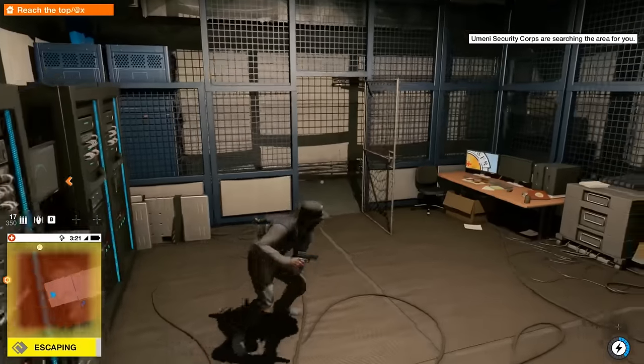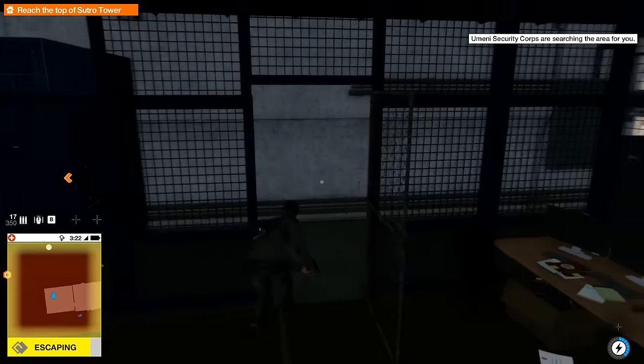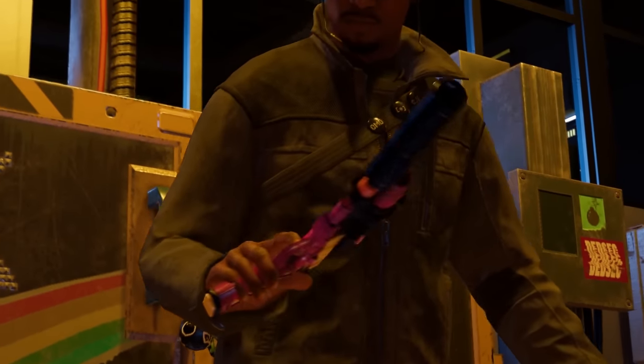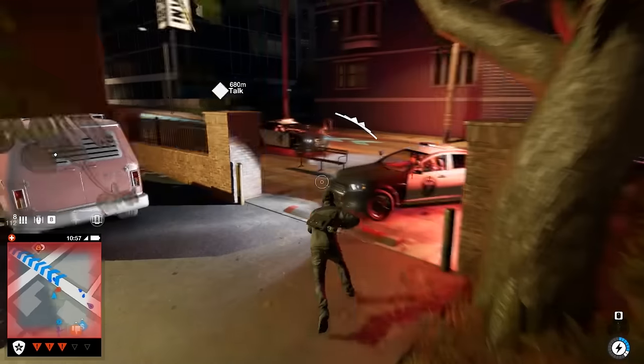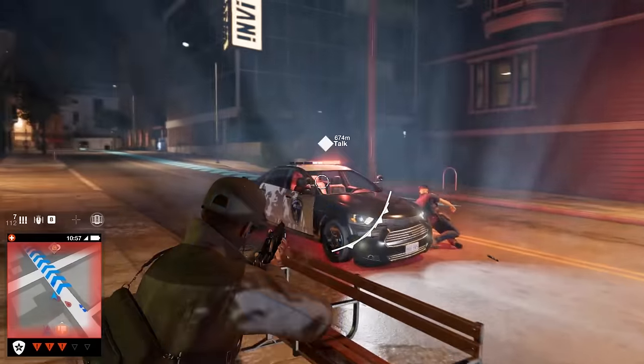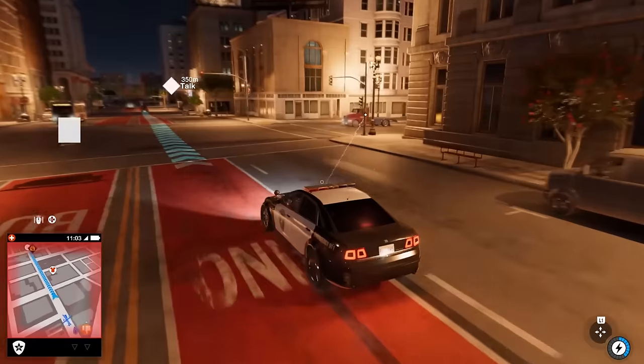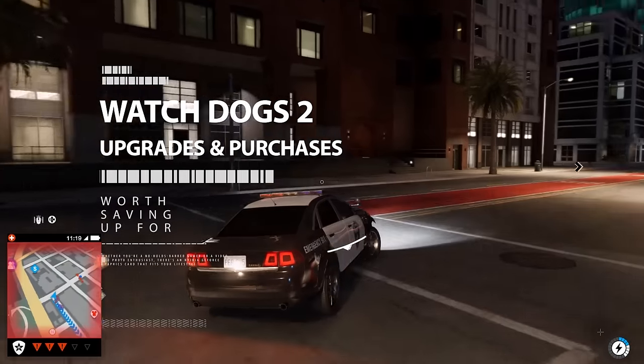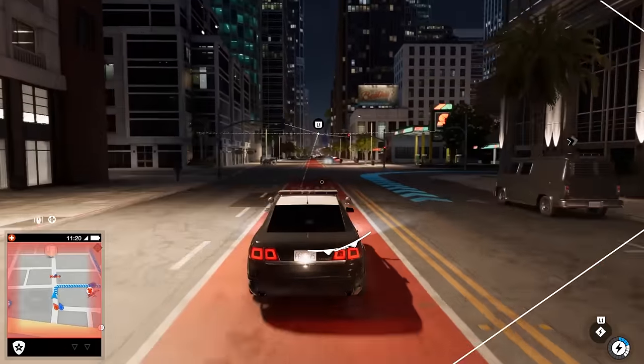Despite starting the game with crazy elite skills and an unbelievably capable 3D printer at his disposal, Watch Dogs 2's Marcus needs to spend plenty of money and upgrade points before he can max out his sticking-it-to-the-man potential. Some purchases are invaluable, others sound better than they really are, so here are six of the best we'd suggest you pick up first.